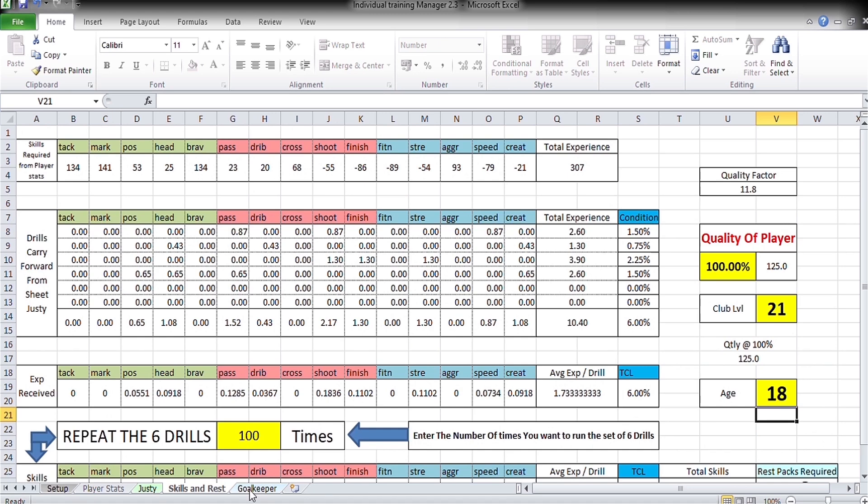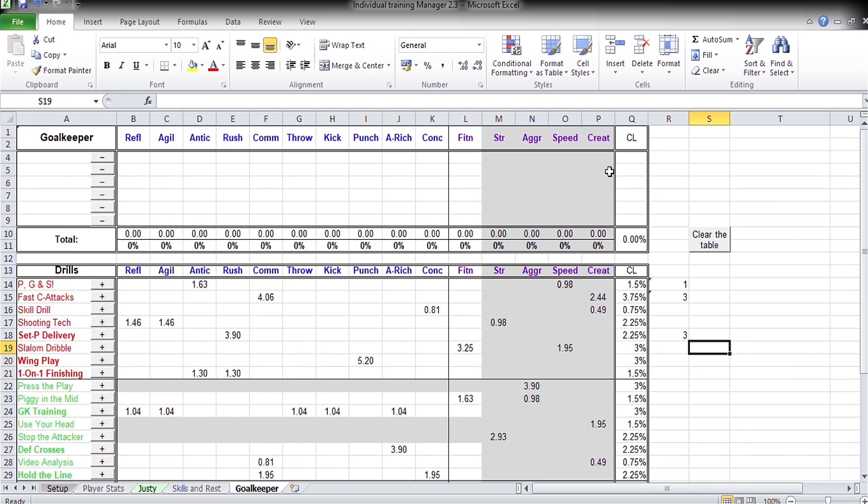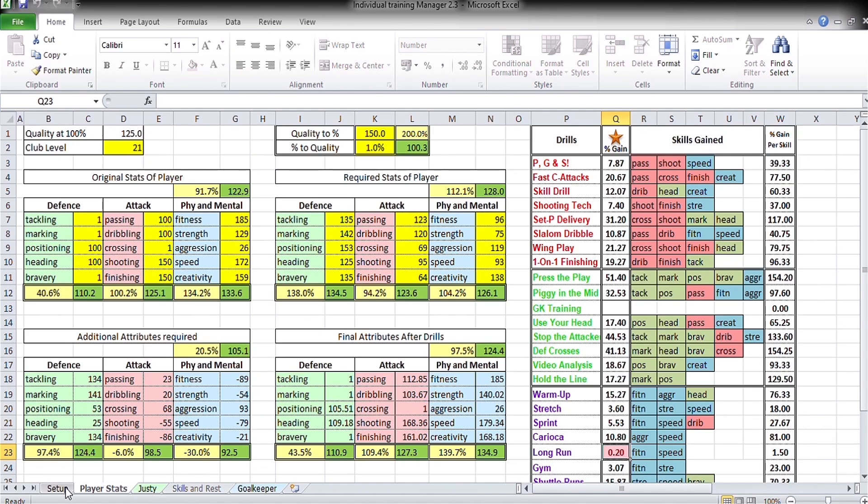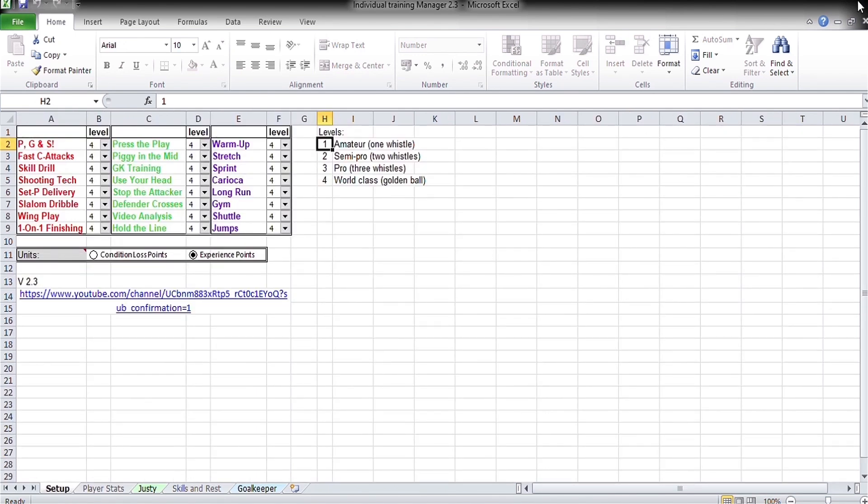The last sheet is your goalkeeper tab, and it is very similar to the other drills tab. You can choose drills avoiding grays, and be creative in choosing your drills. The idea is to avoid your grays. That covers this Excel sheet.